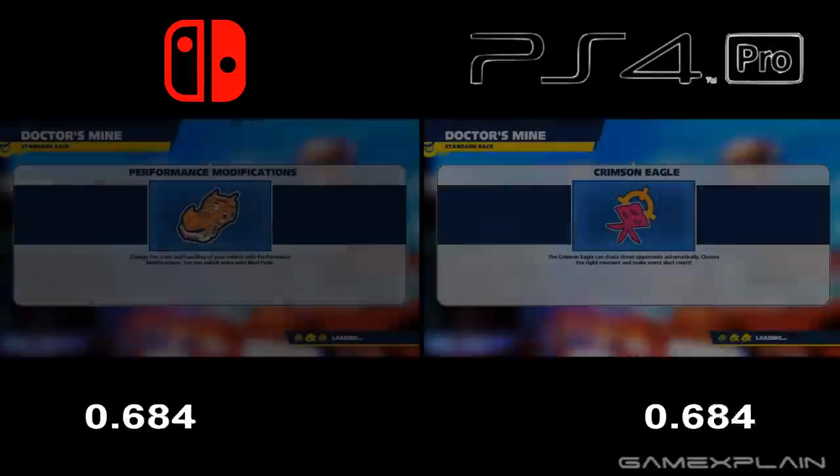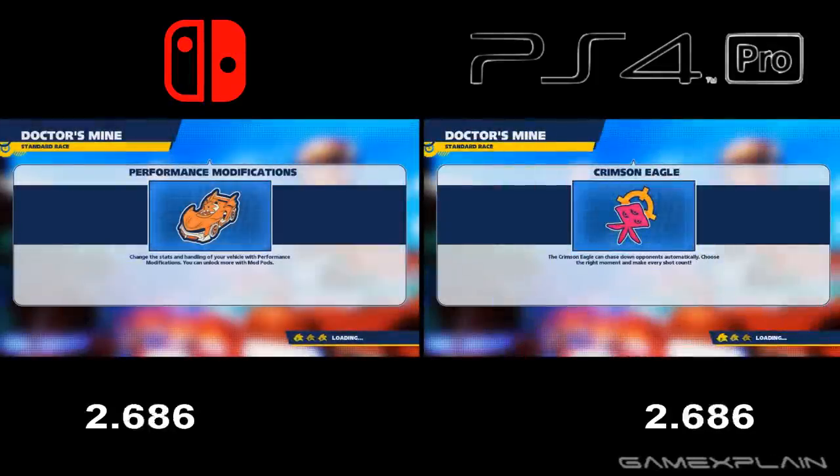We're going to start off by doing a load comparison for Planet Wisp. The timer starts when it fades out and stops when it fades back in. After this we'll do a load comparison for getting back to the main menu from the race.